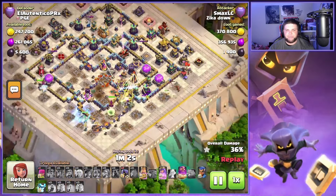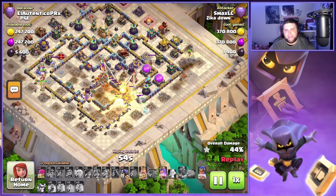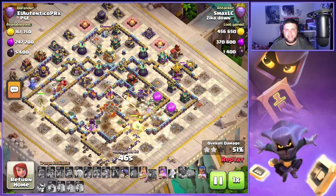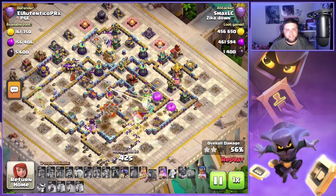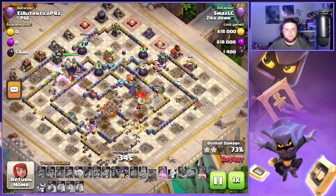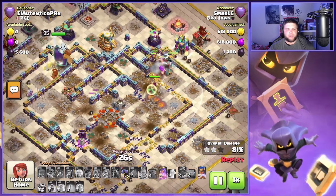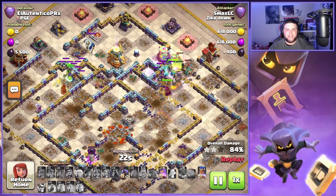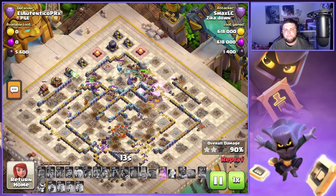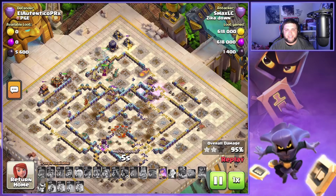The barbarian king starts the quick funnel for these root riders, takes out that cannon, then the barbarian king is going to walk the other way completely by himself while ice golems chase him. One ice golem splits and comes back towards the main army. All the valkyries are already walking on the outside of the base — this one I'm not sure we had a great funnel. Maybe starting in a slightly different area would have been a better choice. This is definitely not a max base — we got a lot of town hall 14 buildings and defenses, and level one ricochet cannons also. The barbarian king ability goes off, picking up some internal buildings and dealing damage to the wizard tower and eagle artillery.